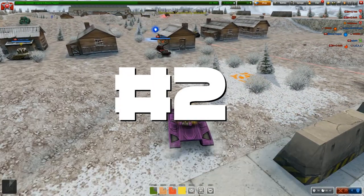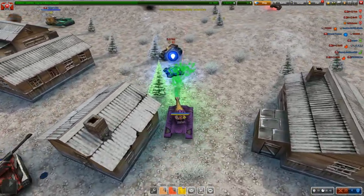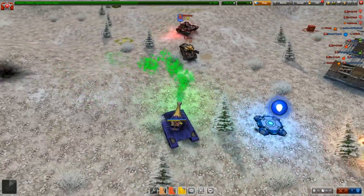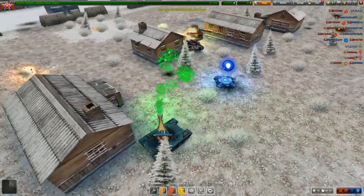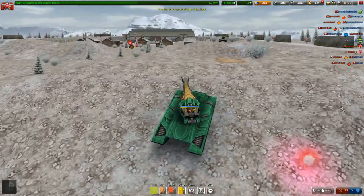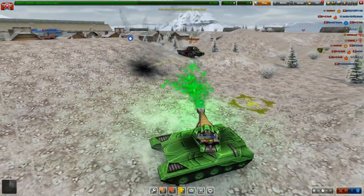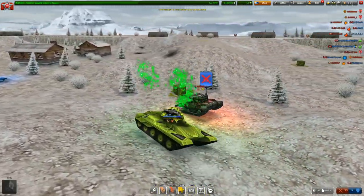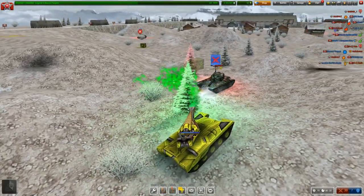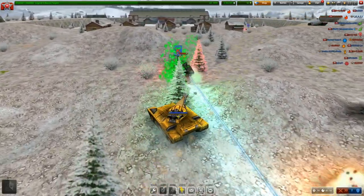Our number two spot is going to go to Viking. I'm putting it below Hornet because honestly it's more fun to be fast than to have more health, and fun is a big factor in this game — if you're not having fun, why are you playing? Viking is number two because it's an insane hole that everyone uses, it's fun, it's fast, and it has good health — but it's not quite as fast as Wasp and Hornet.